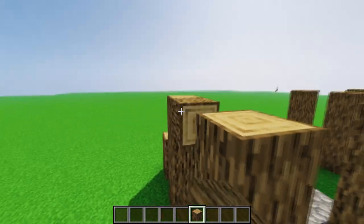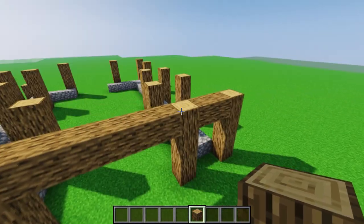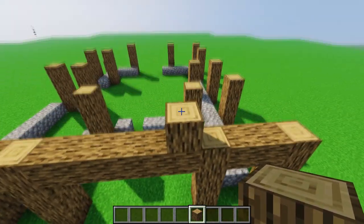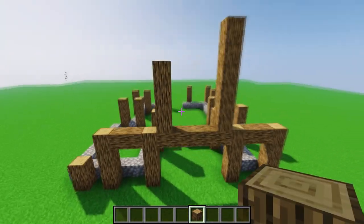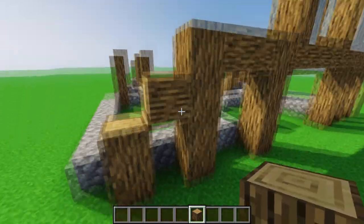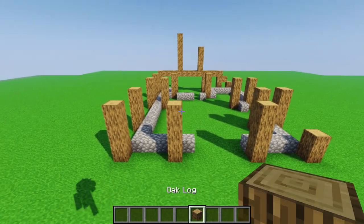Go on the fourth block and connect these front pillars. After that, go one block inside from the right side, place six blocks, and here place four blocks. You can also connect here by placing out a block like this. Now we are on the back side.